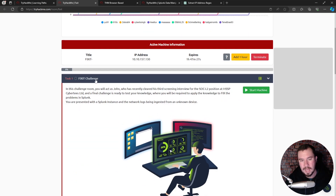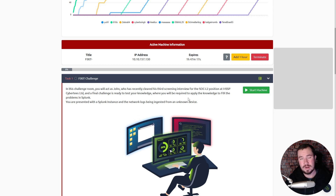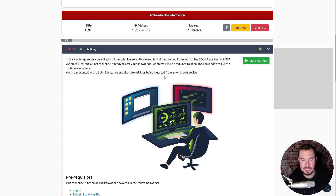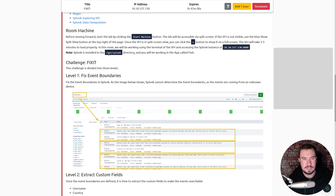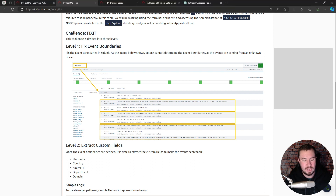The challenge scenario says we're acting as John, who has recently cleared his third screening interview for a SOC Level 2 position at MSSP Sabertes Ltd, and a final challenge is ready to test our knowledge. We'll be applying knowledge to fix problems in Splunk. We're presented with a Splunk instance ingesting network logs from an unknown device. The challenge is divided into three levels — Level 1 is fixing event boundaries.